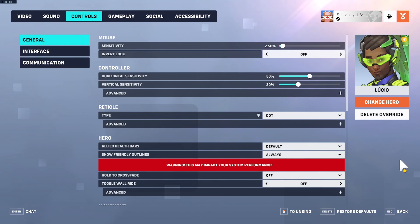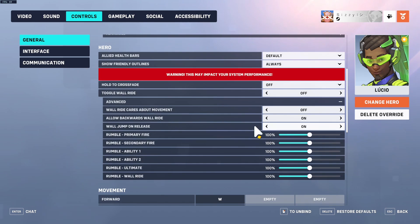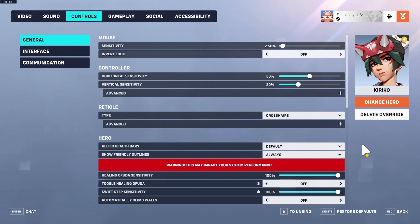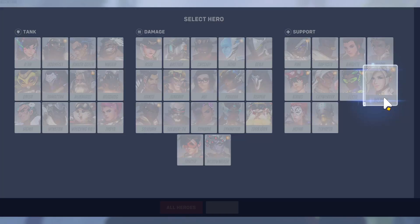For Lucio, make sure in your advanced settings that 'allow backwards wall ride' is set to on — it used to be off in Overwatch 1 but I think the default is now on, which is great. For Kiriko, turn your swift step sensitivity to 100 and turn 'toggle healing ofuda' off. This will make it so you can hold down the mouse button to heal people on Kiriko.